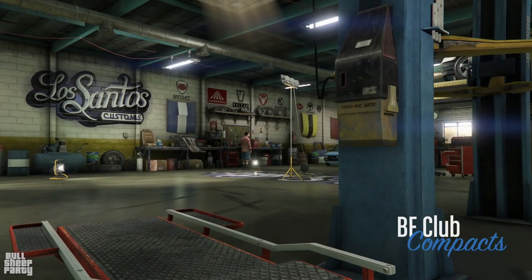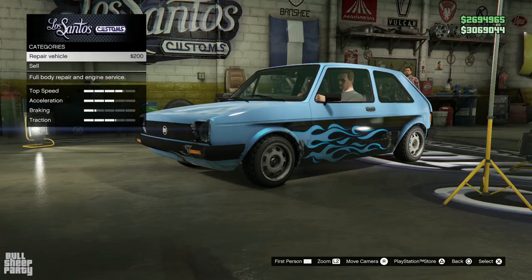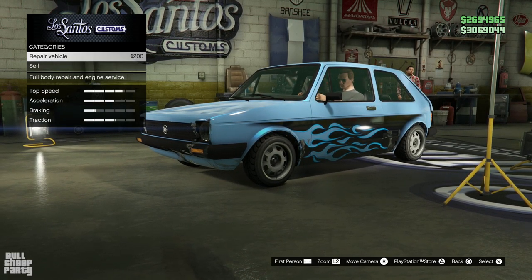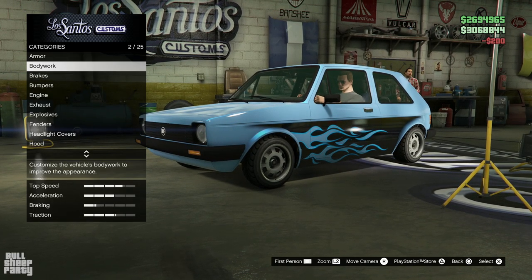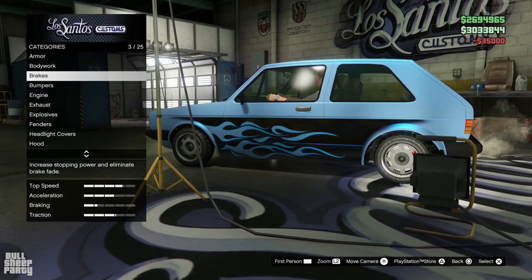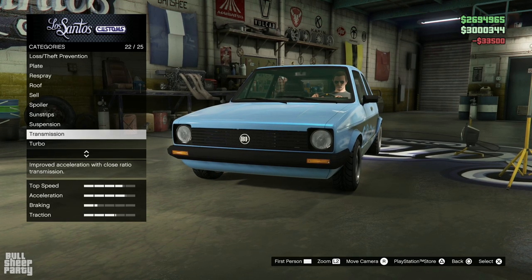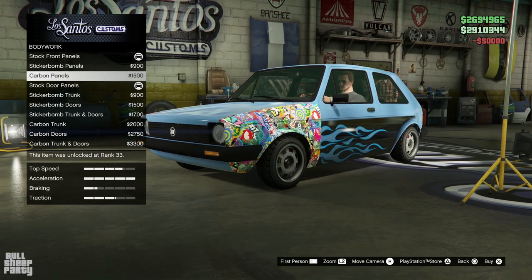As mentioned before this vehicle is part of the compacts category in GTA Online, and you can sell it for a little under $10,000 which is okay because we got it for free, so beggars can be choosers. Let's repair the vehicle and upgrade all the performance options up front — aside from the armor because I really don't care about that — engine, transmission, and the turbo.